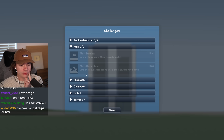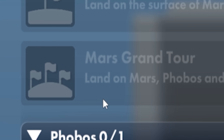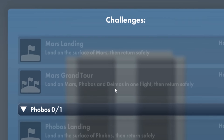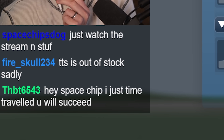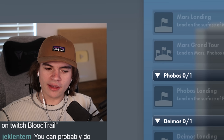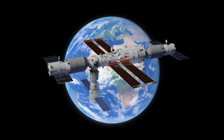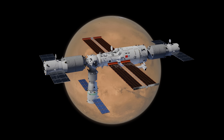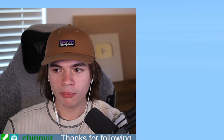There are individual challenges - Phobos and Deimos - but Mars Grand Tour is supposedly bugged. Land on Mars, Phobos, and Deimos in one flight, then return safely - that's gonna be really hard. You can probably do Mars Grand Tour if you use orbital construction. So I'm thinking we build a massive space station in Earth orbit, then send the space station to Mars, land on Mars, land on Phobos, land on Deimos, and send just a small piece of that space station home.